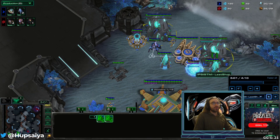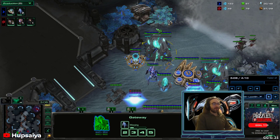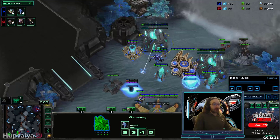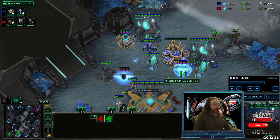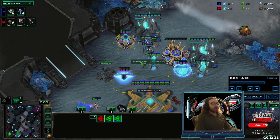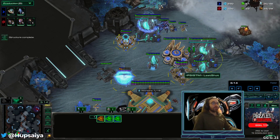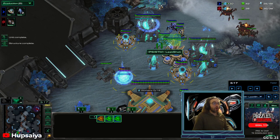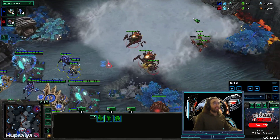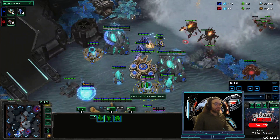I'm going to start a third shield battery. It would have been a good idea to start a third pylon back here to continue powering these extra buildings, but I felt pretty safe. I'm going to slow it down so we can watch the micro. The whole idea here is don't move too far out of your wall-off — if you do, these zerglings are going to shoot in, surround your units, and you'll be too far from your shield battery.